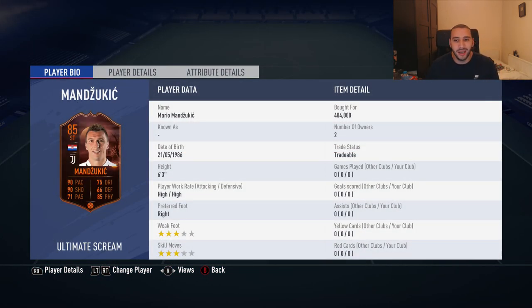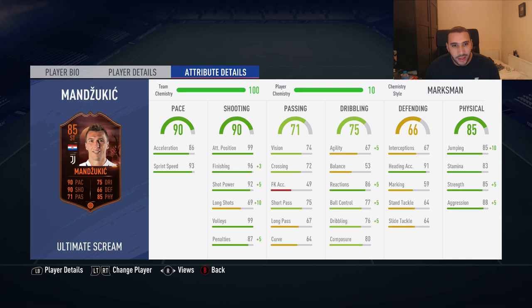We had to buy him for 404K — he was very expensive. Three-star weak foot, three-star skill moves, high/high work rates. Now he has 86 acceleration, 93 sprint speed — make sure you take a screenshot because you'll never see these kind of stats on Mandzukic ever again. He has 99 attack positioning, 99 finishing, and the shot power is incredibly high — volleys is 99.